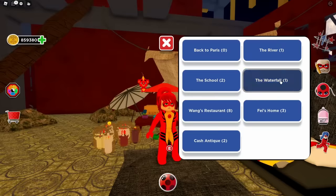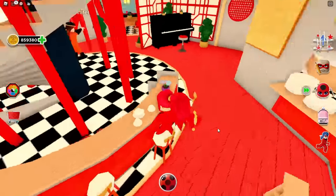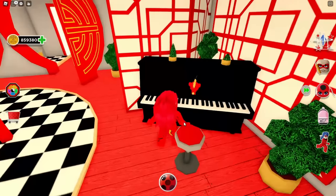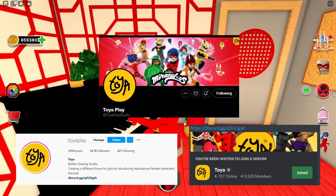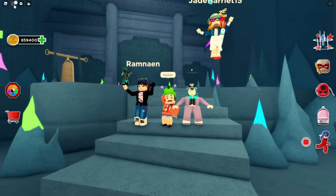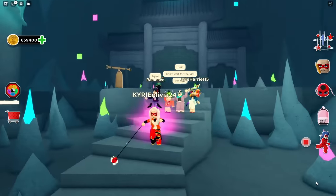We can also use teleport on the Shanghai map, like Link's restaurant. Also guys, please do follow Toya's social media account — I will add it in the description box. Well I think that's it for this video guys. Thanks for watching, ciao. We'll see you next time.